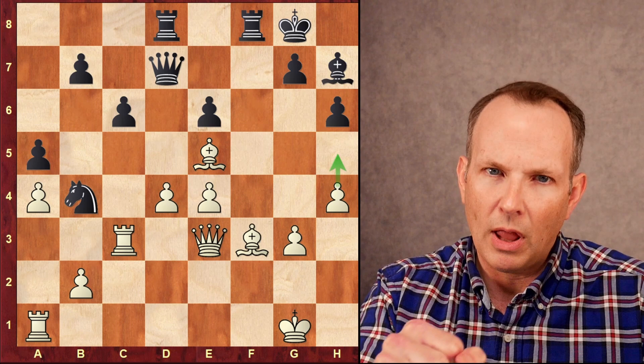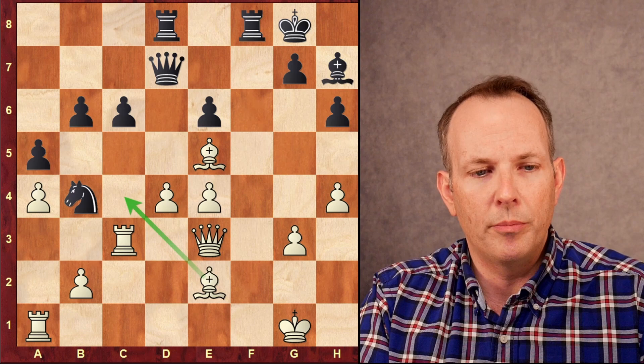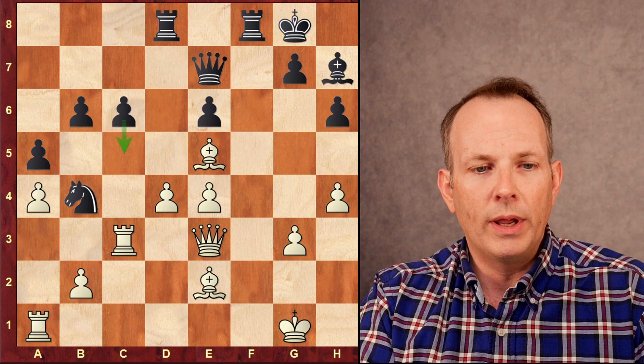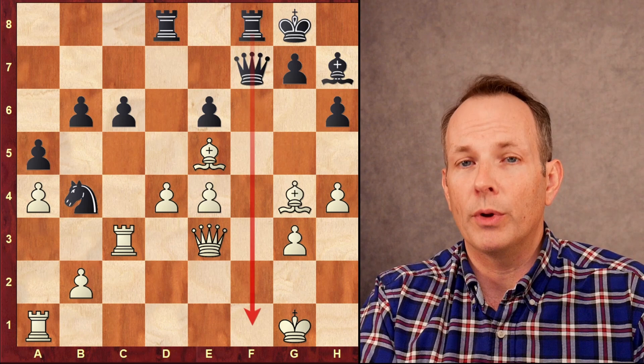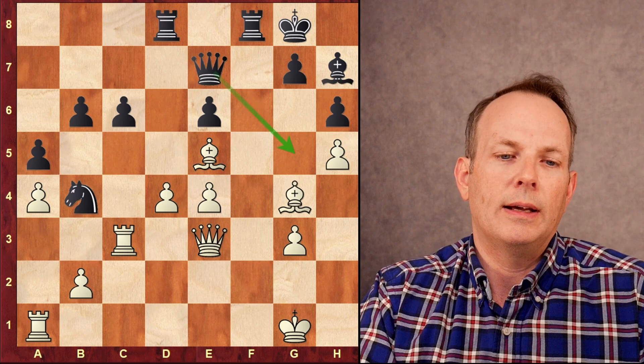Rook to c3, rook a to d8, h4 — wants to play h5 to lock in that weak g6 square. b6 — black would like to play c5 and undermine white's center. Bishop to e2, the bishop reroutes. You can see how the bishop on c4 would be aiming at the e6 weakness and the king at g8 — that would be a strong square for the bishop. Queen goes to e7, again preparing that c5 idea. Bishop to g4 goes back, aiming at the e6 pawn. Queen to f7 with potential threats down the f-file. h5, locking in that g6 square. Queen to e7.